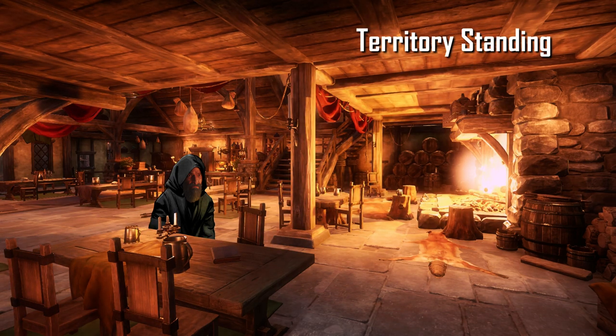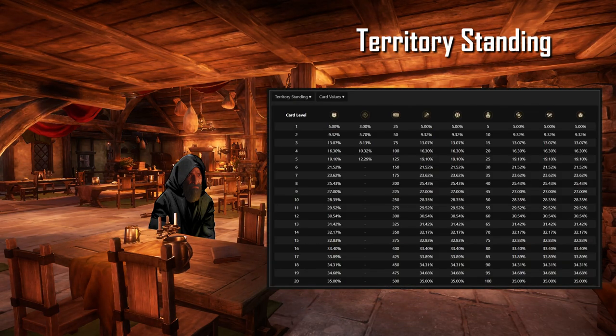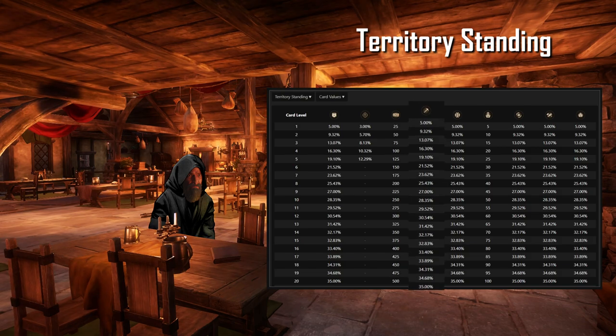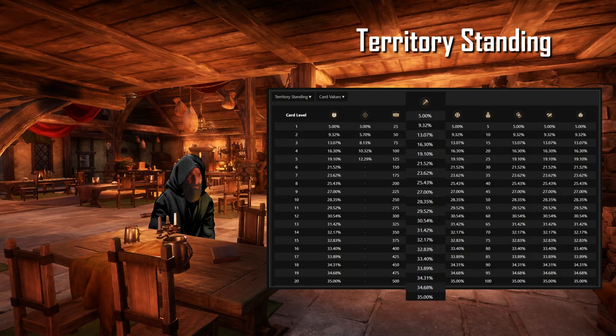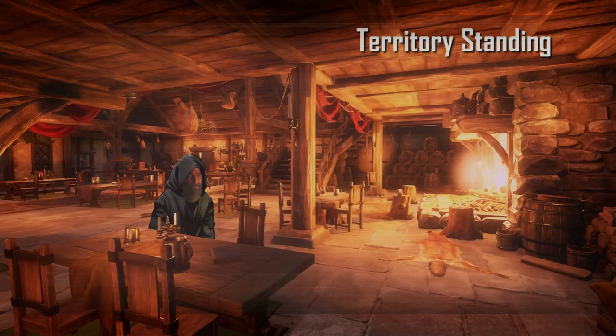Territorial Standing is another way of increasing your gathering speed. I would advise that you prioritize the gather perk in those regions that you plan to gather in. In this instance, we're gathering iron ore in Everfall. And if you should be that lucky that your covenant owns the region, you get another 10%.